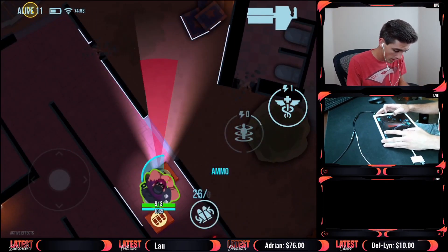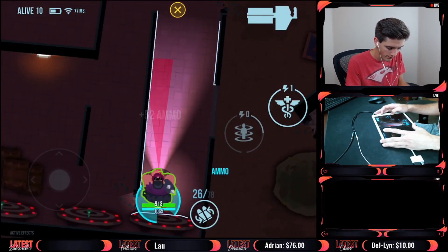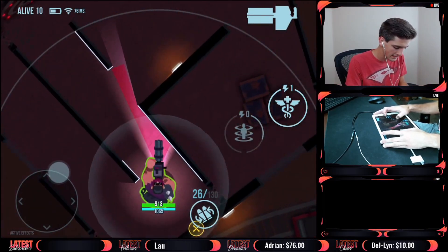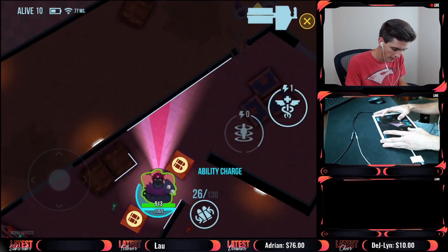We got a really really good spawn - we got armor as well as lots of ammo, which is wonderful. Now that we're fully kitted up, we just need to get our blink ability and we should be good. We're gonna go for a 4-grip if we can find one laying around. I just don't want to get into any fights if I don't have to. We got our ability - that's really wonderful - as well as some more ammo.